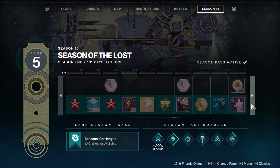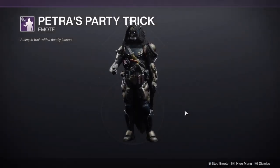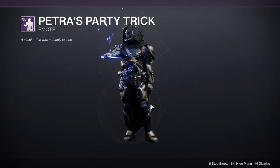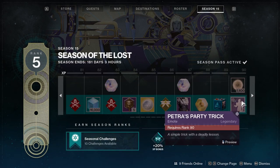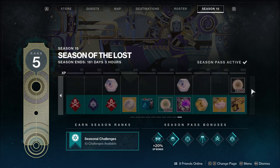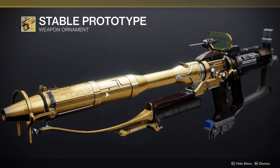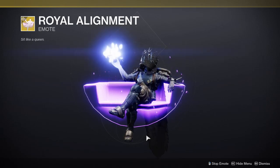Then we get up to the last one - you get an ascendant shard pretty early: you get one, two, and then three ascendant shards. Also Petra's party trick - if you guys remember from Forsaken she actually showed us this and I really like that emote, so I'm excited to get that one. Last but not least you get the ornament which looks really cool, a lot of gold but looks really cool, and then the emote where you sit like a queen.